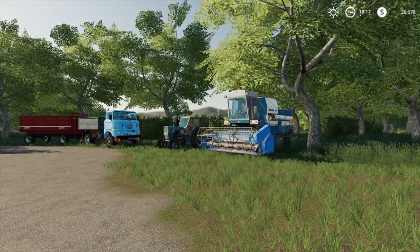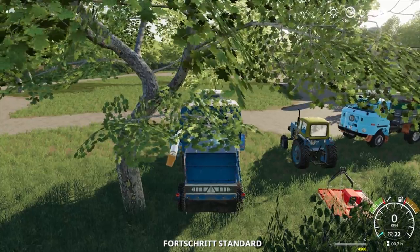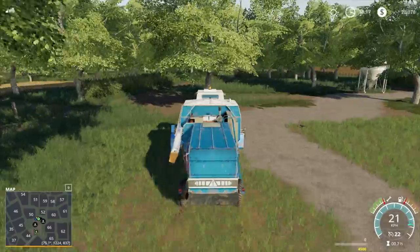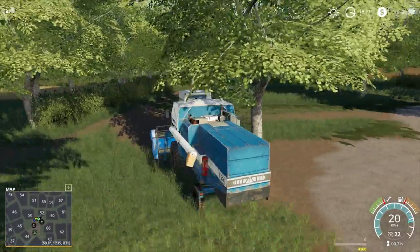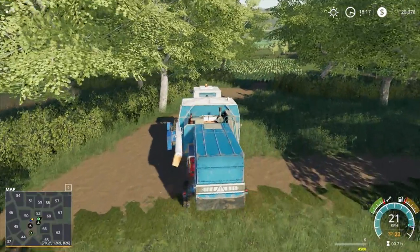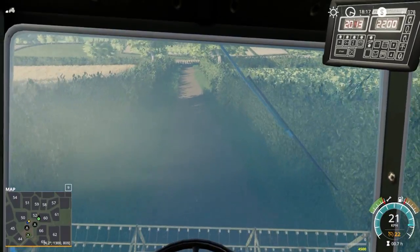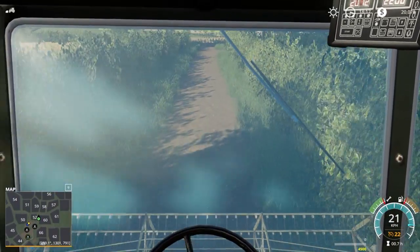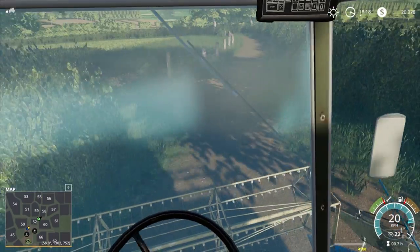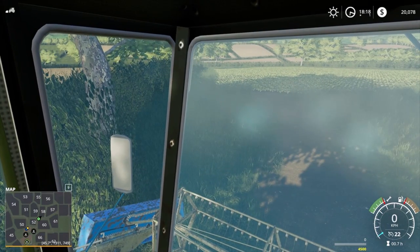Hey guys, Britta here, welcome back to Farming Simulator 2019. We have part number four of our Rags to Riches series. We're going to jump in our harvester and head north to field 55. Hopefully we don't get lost — 55 is above 58 and 59, so we should be able to go between 59 and 58.